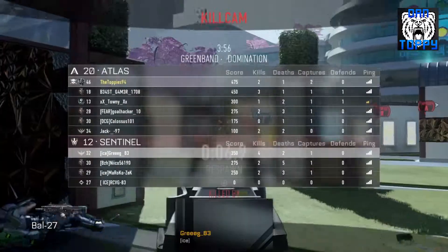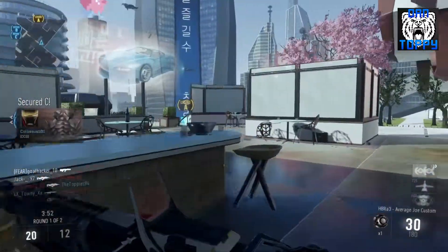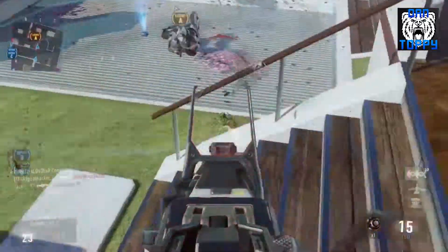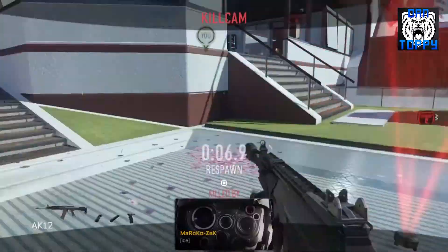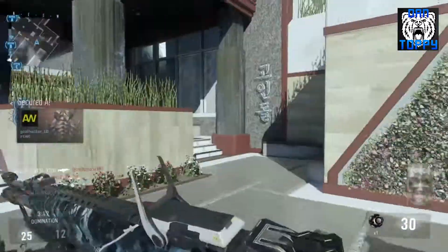As with most of my best class setups I have perk 2 empty. I run low profile in perk 1 to keep me off the minimap, and in perk 3 I run blast suppressed to keep me off the minimap again, plus scavenger so that I don't run out of ammo and can keep using my favourite gun instead of picking up another gun I might not be as good at.